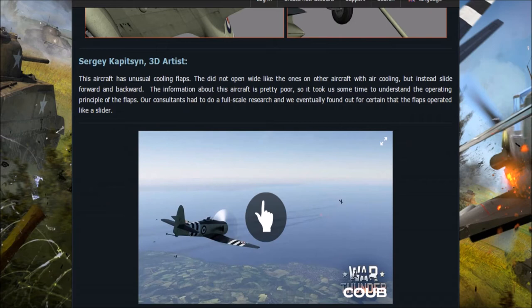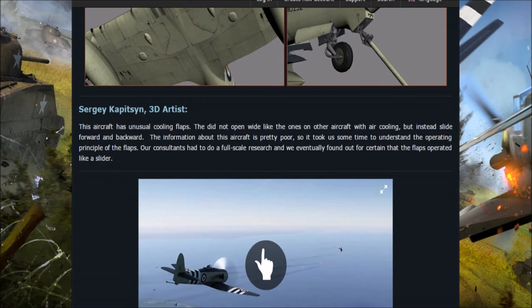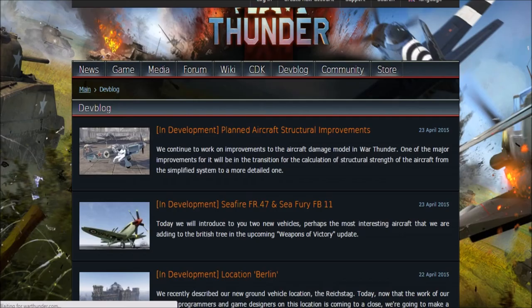They also talk about some of the design work and modelling, covering the cooling flaps, noting they didn't have much information on it — apparently it all works a bit differently to other aircraft. The link to this article will be in the description if you want to read through it in more detail.